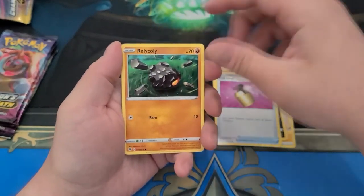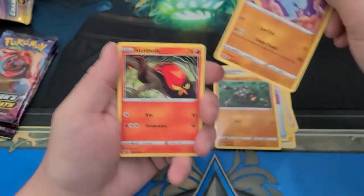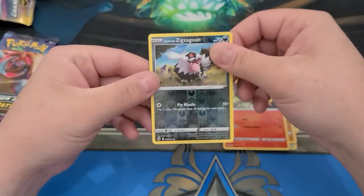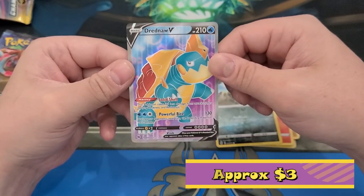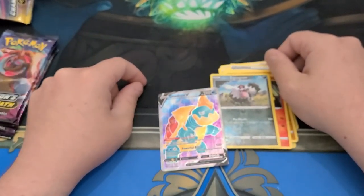Explosion. A little Heatmor, a rock — he's rock and rolling. I got a baby Machamp, a reverse Galarian Zigzagoon, and — oh my God — is it my champion? Nope. It's a Dreadnaw. It's a Full Art Dreadnaw. Oh my God, what the heck?